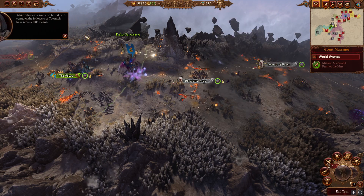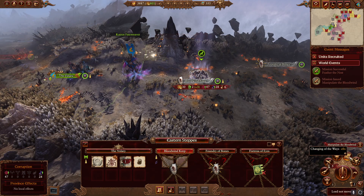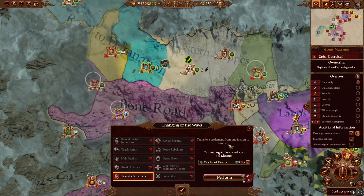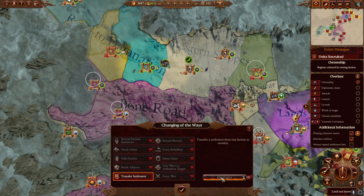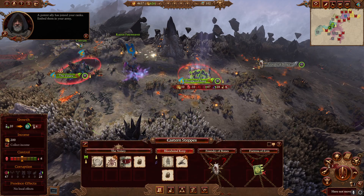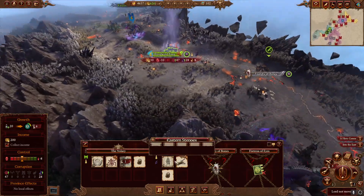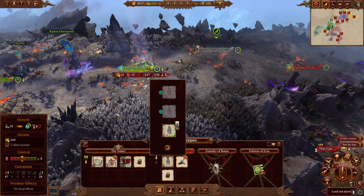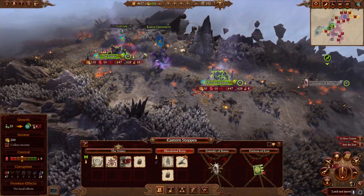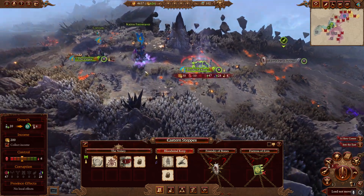We've got some more Grimoires, putting us to 355. What we're going to do is take this settlement to get the Iridescent Horror — we're going to use Changing of the Ways to transfer Bloodwing Keep to ourselves. We're not going to invest in it because when the Khornate faction to our west comes to attack, they'll probably go for Bloodwing Keep, and then we're going to sell it back.